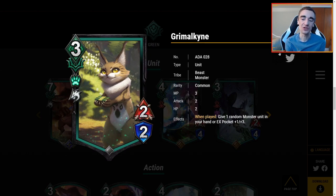This cute little dude handing out presents — 3 MP for a 2/2. When played, give one random monster unit in your hand or EX pocket plus 1 plus 3. This is basically a glorified pump action on a unit, because 3 MP for a 2/2 you'd never play normally. But plus 1 plus 3 is a lot when you get a 2/2 body attached to it. However, you have to be playing monsters. Monsters haven't really been a thing, but if they are — similar to machines — you could see this play. You're getting 3/5 worth of stats, and hopefully the monster it's buffing is a heavy hitter with agility or spillover. If monsters aren't a thing, you'll never see this played.